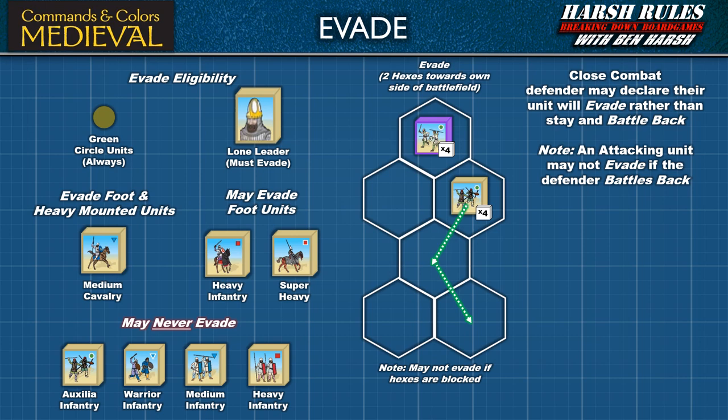When a unit evades, it moves two hexes towards its own side of the battlefield. Essentially, this is a choice by the defender to withdraw their unit rather than stay and battle back. Note that an attacking unit may not evade if the defender battles back. A unit may not be able to evade though if the hexes behind it are blocked. Let's take a look.